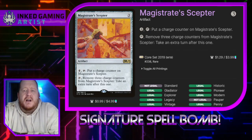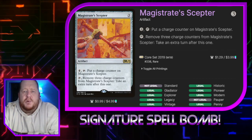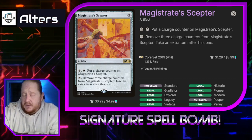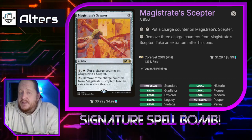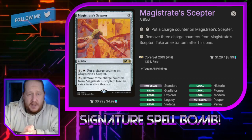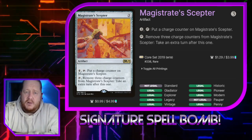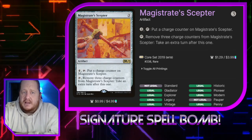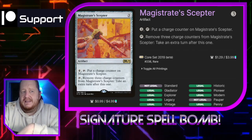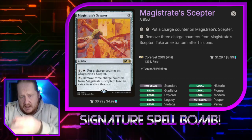Magistrate's Scepter — here's the card I've been talking about. For three mana, we can tap it to put a counter on it, or tap and remove three counters to take an extra turn after this one. If we can get the first counter on it by paying 4 and then proliferate it up each turn, that's fine, but we always need somewhere to start. If we're using Core Tapper and tapping and untapping it to get three counters onto the Scepter, we can just tap it to take an extra turn. This can help us go infinite — there is quite a bit of math involved as far as all the counters go.